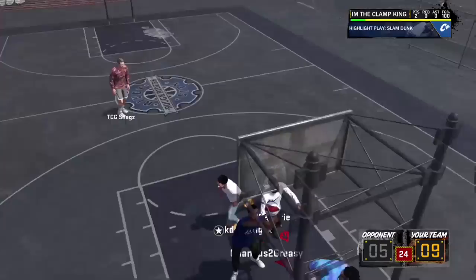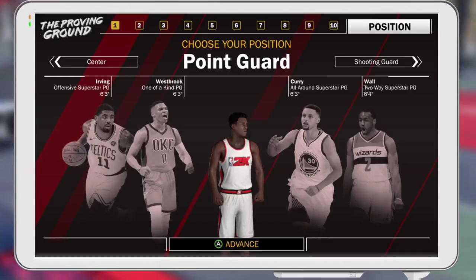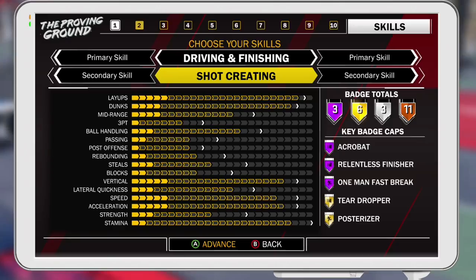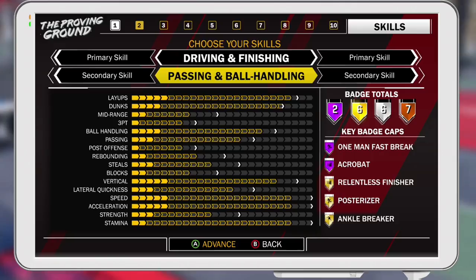Go point guard because point guards get the best badges. If you become a shooting guard or small forward, you will not gain any badges from it — you just lose gold Ankle Breaker. Driving and finishing with defending as a secondary is also an amazing build, but driving finishing and shot creating secondary is what I picked.